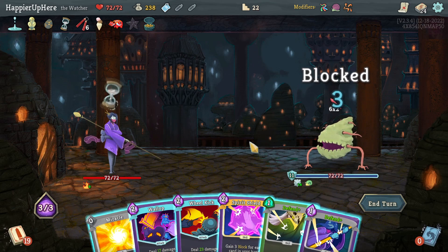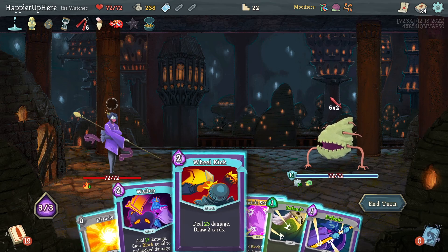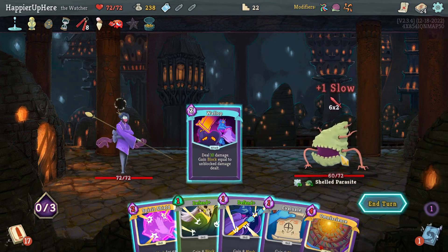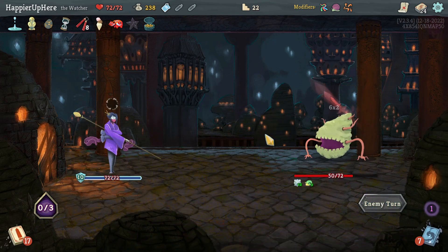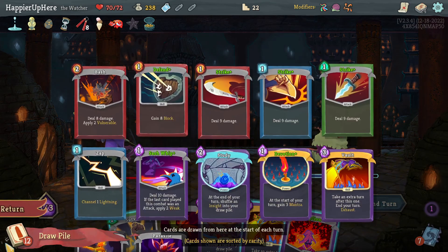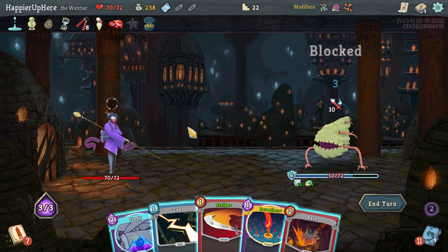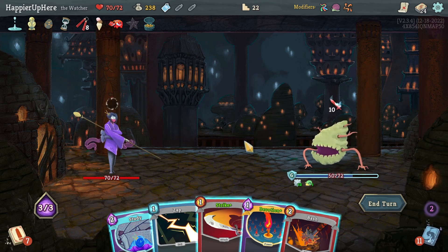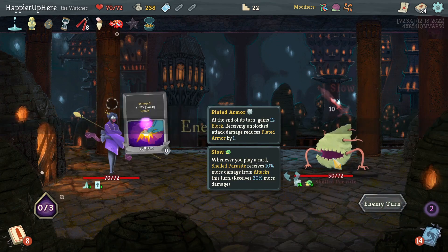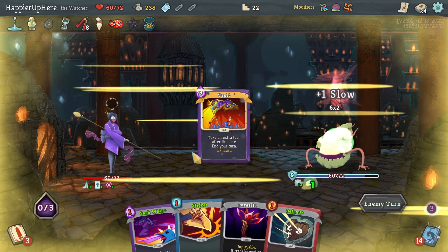Twelve incoming — I think I can do Wheel Kick then Wallop. There's Omniscience but I can't play it this turn, so just Wallop for 10 block. Another 10 incoming — unfortunately I can't do Omniscience. Let's do Vault to see what I draw. Got Study, Strike, Devotion — looks like I'll take some damage. I'll do Devotion and Study. Not having extra energy is annoying.